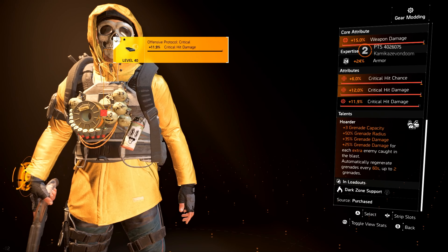And then it comes with this talent: Hoarder. Hoarder does several things. It gives you plus three more grenades, a 50% grenade radius, and 35% grenade damage. You also get an extra 25% grenade damage if you hurt somebody with a grenade and don't kill them. And at the very bottom, it says it will automatically regenerate grenades every 60 seconds, up to two grenades.